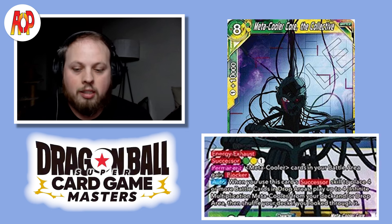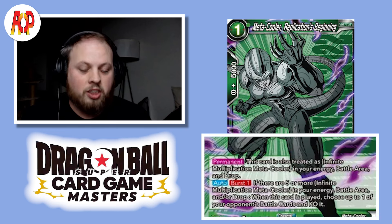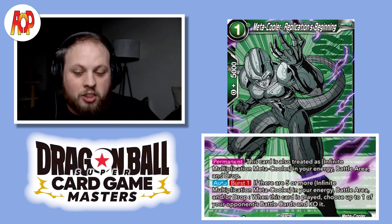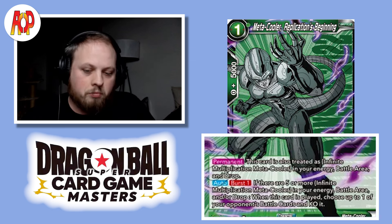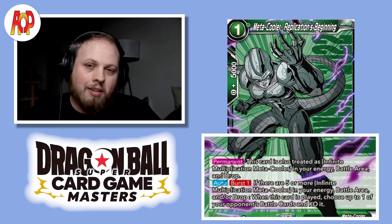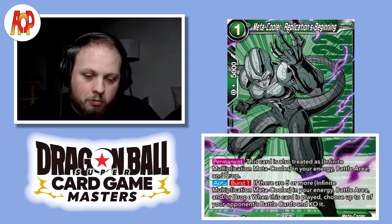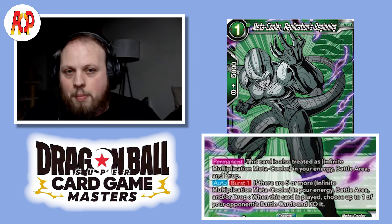We have one more option to play with this card's auto: Metacooler Replication Beginning. It has a permit which makes this card count as an Infinite Multiplication Metacooler in your energy, battle area, and drop, so you can play it from the drop. It has an auto, Burst 1: if there are 5 or more Infinite Multiplication Metacoolers in your energy, battle area, and or drop, when this card is played you choose one of your opponent's battle cards and KO it — with no energy restriction. So if your opponent has a problematic card with no barrier, pay 3 energy, play the 8-drop, play 3 of the 2-drops, play 1 of this card, and pop that problematic card.